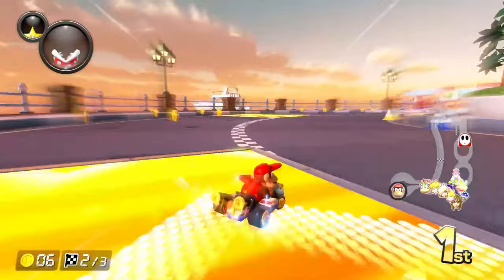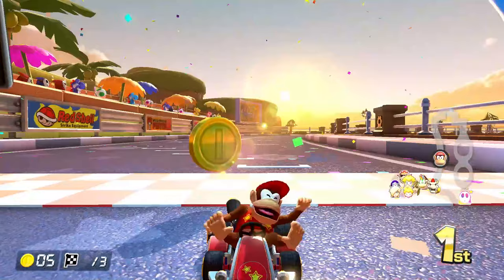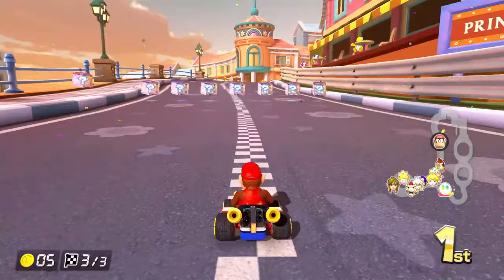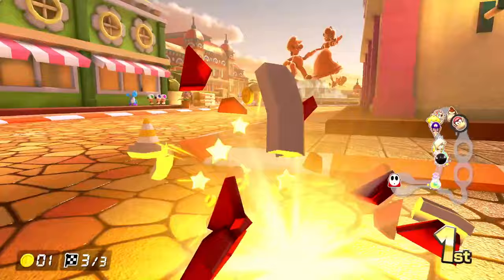There is a shortcut right over there, but without a mushroom it's not very doable. Funky is slowing down for us. This time we won't bother with the sidewalk, just cut in like this — this definitely feels a whole lot faster. I get blasted, but we still have a lead. I really like the town part of this, it just looks like a pleasant place to live. All the buildings are very colorful.